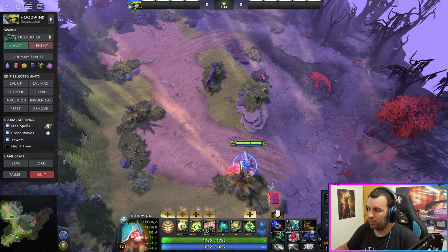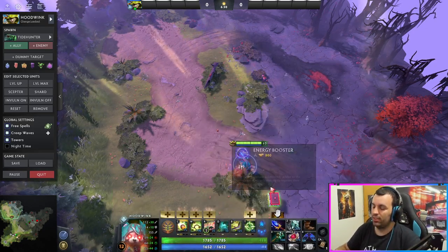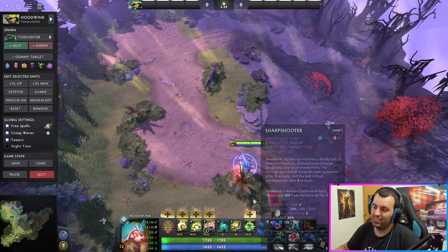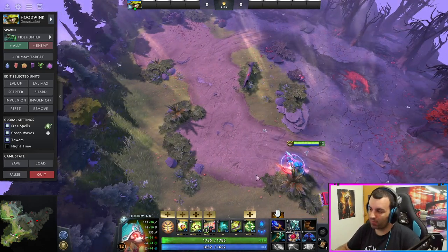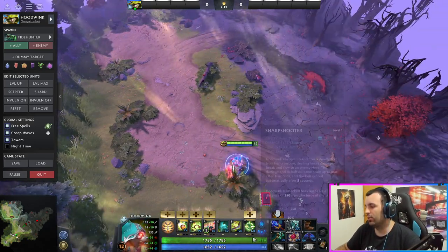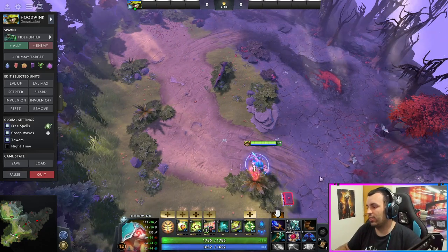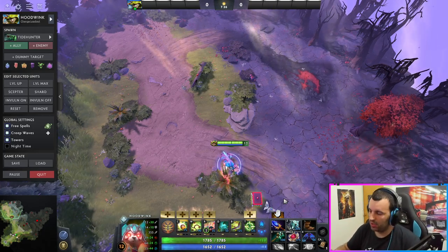There's also an option of getting Null Talismans into Octarine Core. Null Talismans give a nice cast range increase for all your spells, and Octarine Core reduces the cooldown on everything. If you go Scepter and Shard, there are pretty much six spells you'll be casting that all get a nice cooldown reduction. But it just depends — if I'm fine surviving in fights, I usually skip the Null Talismans.